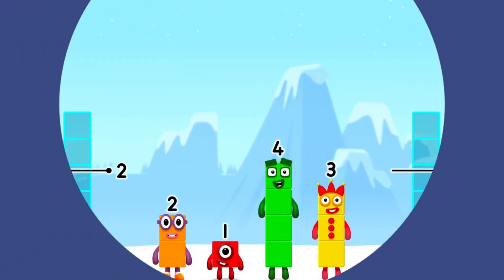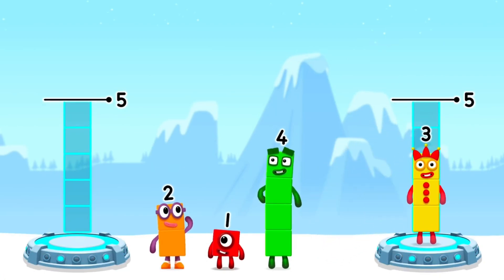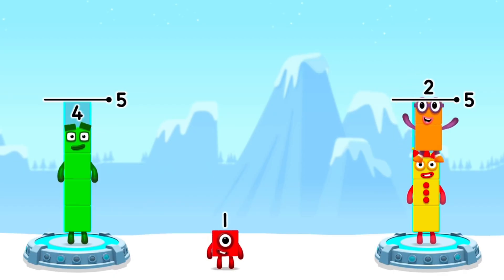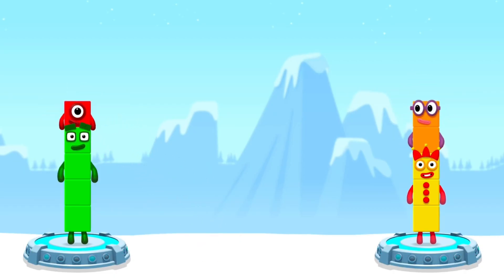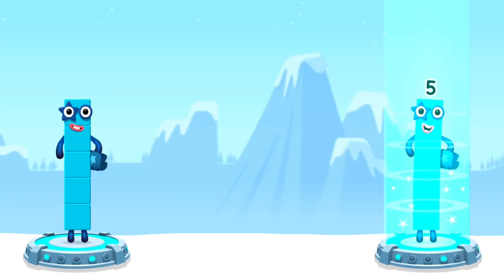Share the number blocks evenly to make two groups of five. Three. Four. Four. Two. One. That's right. Four plus one equals five. Three plus two equals five. Five equals five.